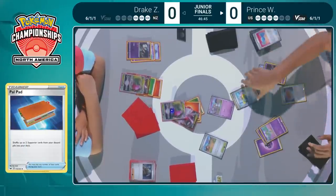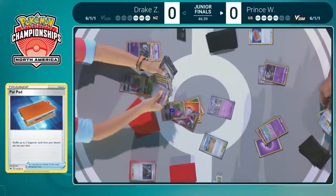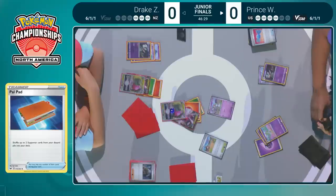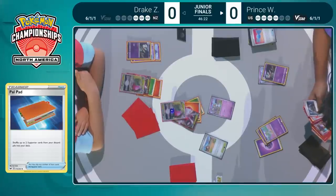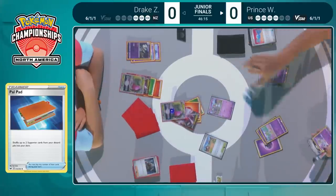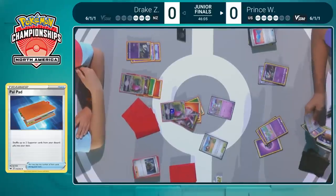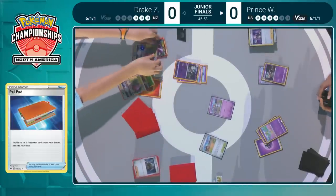Iono is going to be one of them — a card we've seen consistently throughout the weekend. Drake is ahead on prize cards right now, so you can have that hand narrowed down to just three cards for Drake with all the cards in Drake's hand going to the bottom of the deck. Boss's Orders was also recycled back into the deck. Prince has all the Mewtwo pieces in the discard pile — he's probably a little nervous about the potential of a Giratina using Lost Impact to one-hit KO that Mewtwo for three prizes.